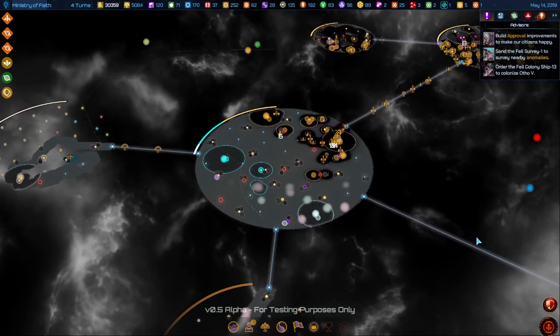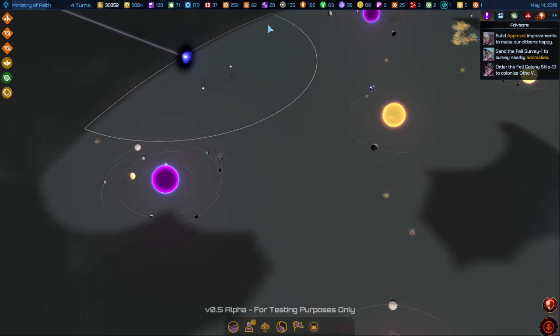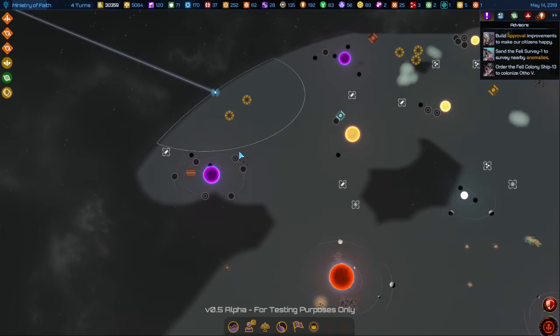When you go into a new sector, it has a little bit of a ring that you can get into, which is represented by the ellipse. All sectors are actually round, but the ellipse represents how far your ships can initially travel. You might have to build a starbase here if you wanted to expand further into the galaxy.